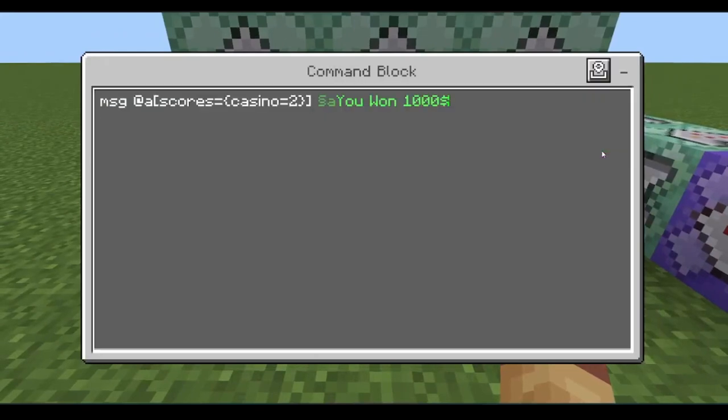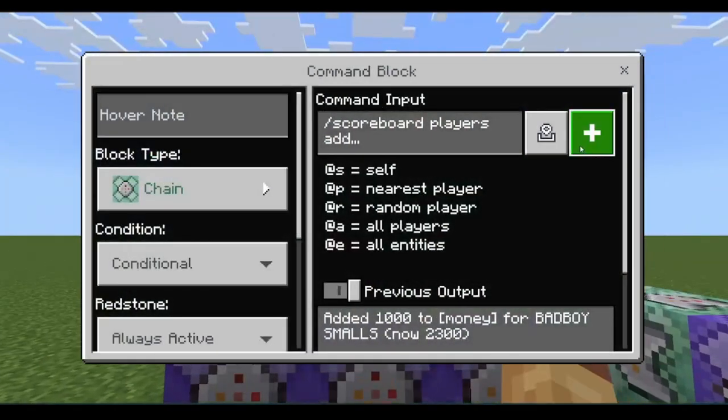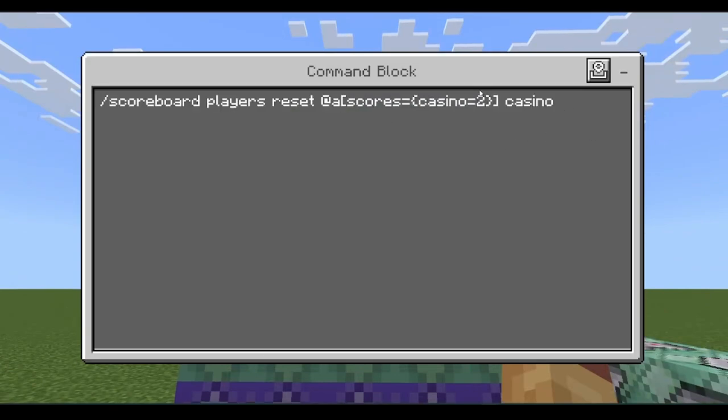It's the same setup here but with a different number, so there are different opportunities to win — for example, a thousand dollars. Repeat, Always Active: scoreboard players add @a scores equals casino equals two, money a thousand. Then it will reset the scoreboard.